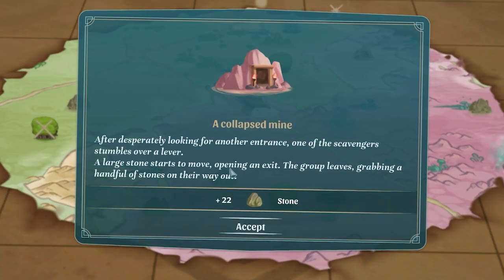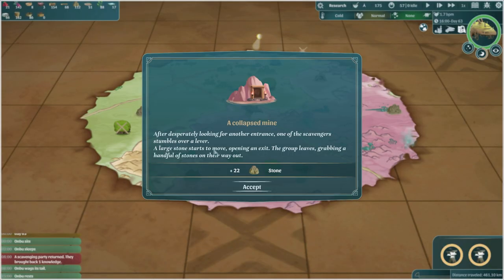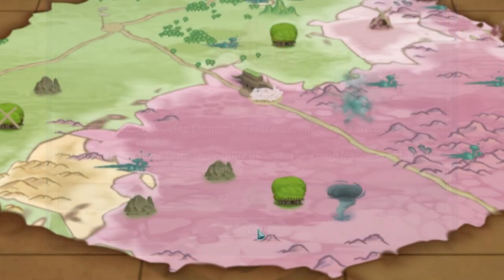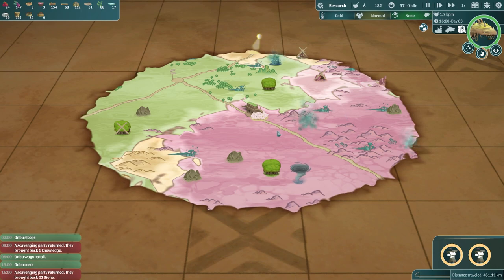They found a lever - or lever? Anyway, at least they found some stone on their way out. We'll accept that and then send them on their way again.